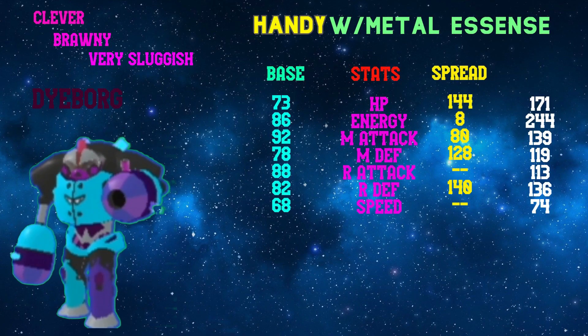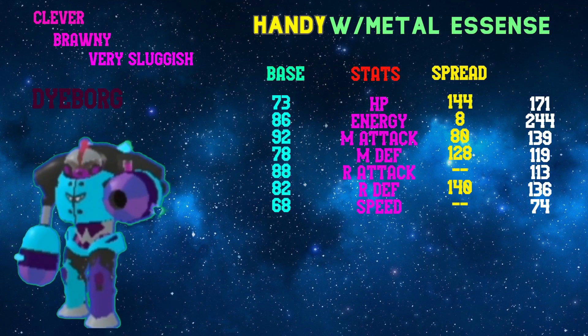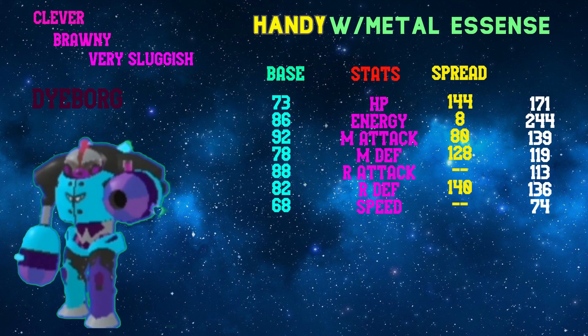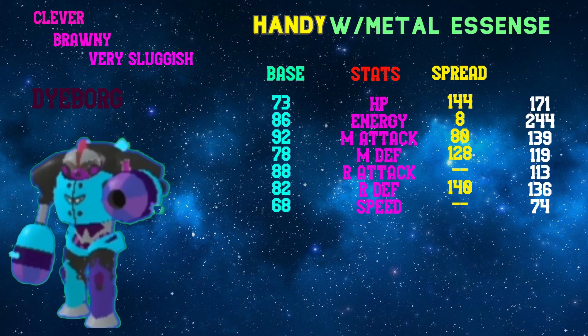The TP spread on this set is 144 HP, 8 Energy, 80 Melee Attack, 128 Melee Defense, and 140 Range Defense. The Range Defense is so you can tank Ikizune's Power Cuff Fire Breath. The Melee Defense is for something like Tatab or Honda to do as little damage as possible. The best item to run on this set is Metal Essence, so Heavy Bash does the most damage as possible. Or you could run Amulet again — it doesn't matter, it's up to you — but on this set I prefer Metal Essence.